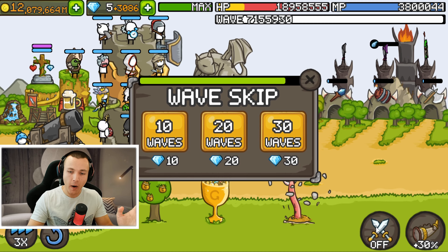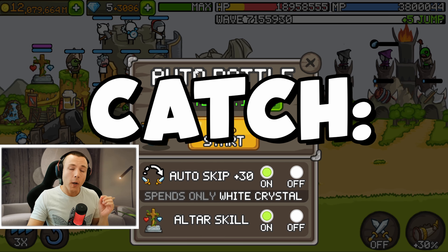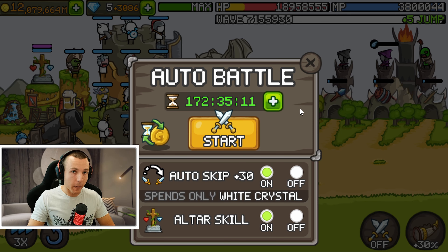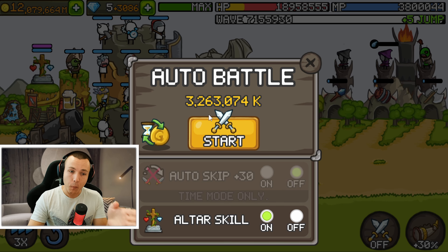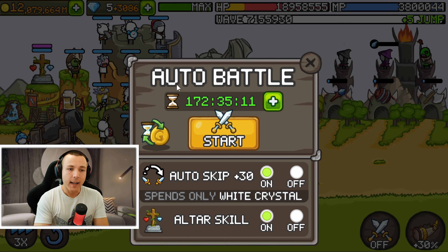Finally, let's address the elephant in the room: the new auto skip function. After this update there's supposed to be an auto skip +30 option available for auto battle, which will automatically spend your white crystals to do automatic +30 skips. That sounds great, but there's a catch — it only works with time auto battle. It doesn't work with gold auto battle or free auto battle. So it only works if you use time auto battle, which makes it an extremely pay-to-win function. I sincerely hope this section of the update does not make it into the game as it is. Either it should be cancelled, or it should be implemented to also work with other auto battle modes.